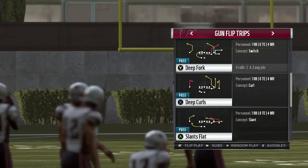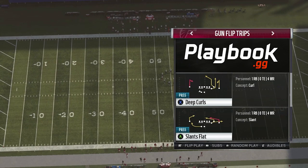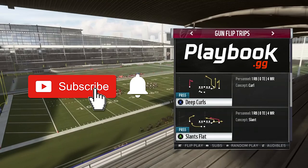What's going on everyone, this is acapt24 from playbook.gg and today's video we're going to talk about the importance of knowing your play calls depending on what hash mark you are on to get the most success possible. If this is your first time checking out our channel and you want to win more games playing Madden, hit that subscribe button below and click the bell icon to never miss any of our videos.